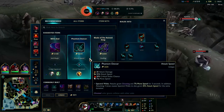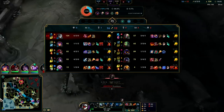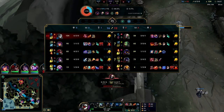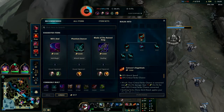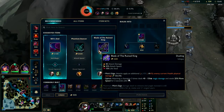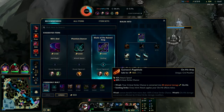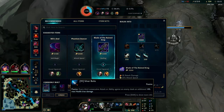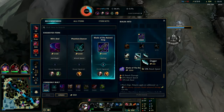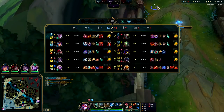We'll get the Rageblade and head back up. We could go Wit's End — that would be really good versus Singe and Amumu. Wit's End has been nerfed a little bit but it's still a strong option. I think Bork would be better for now — it has on-hit damage which Guinsoo's will amplify with its Seething Strike passive, and Guinsoo's also amplifies our W passive. So we'll go Bork for now and grab Wit's End a little later.